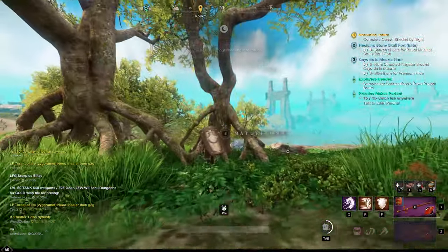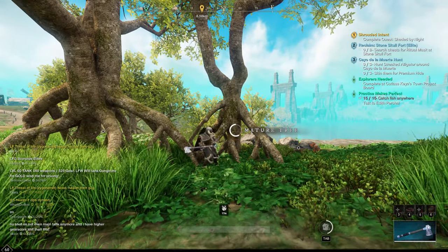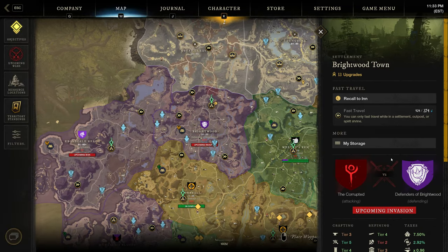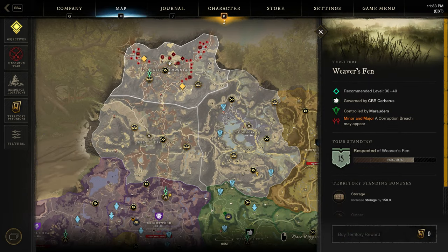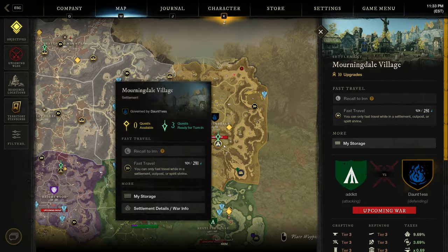You know how you have to hold down the E button to harvest? Don't. Just tap E once and it will channel the entire harvest. You can also view the contents of any bank anywhere in the world — just hit M, click on a settlement, and click My Storage, and that will show you what you have in that bank regardless of where you are in the game.